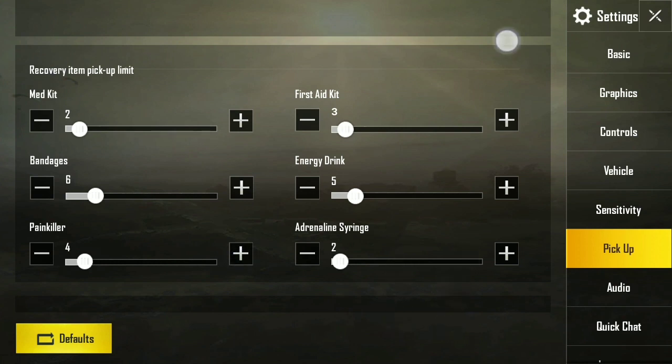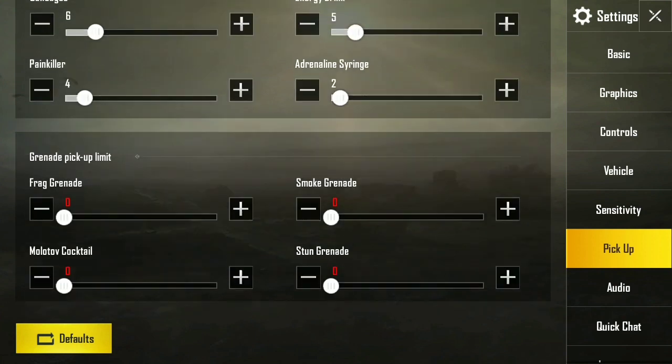For the grenade pickup limit: frag grenades — around three, smoke — one, stun grenades — none, and molotovs — two. So there you go, those are the recommended amounts.